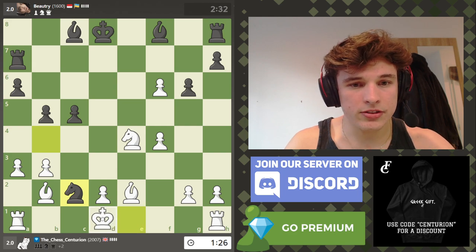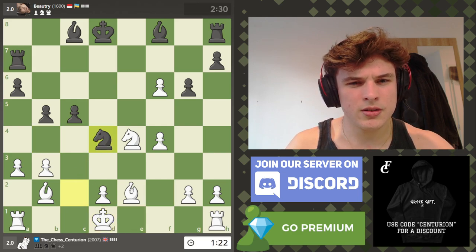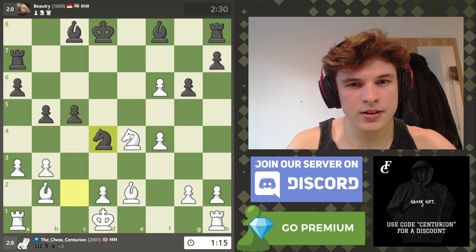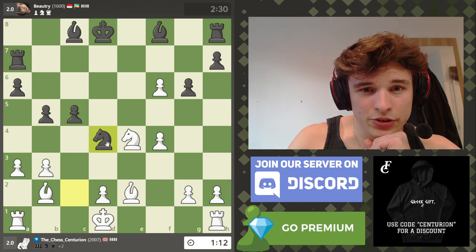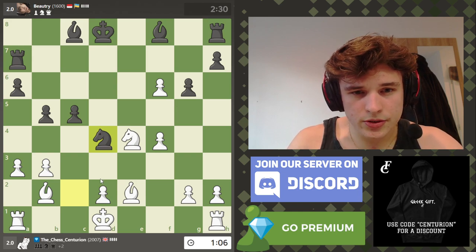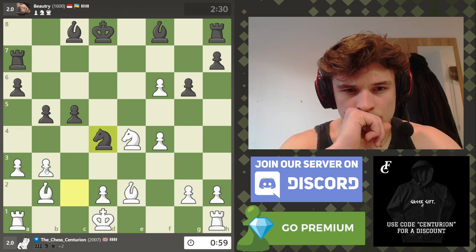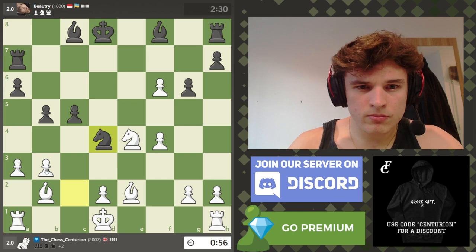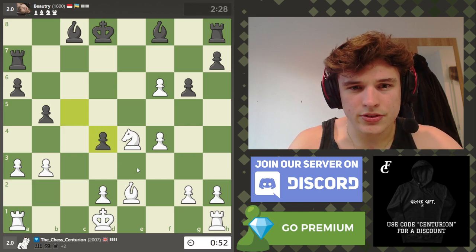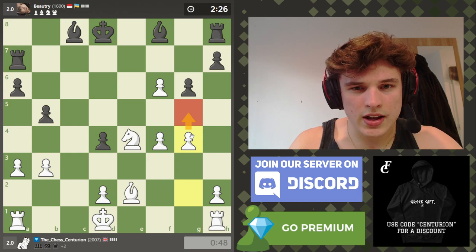Not gonna lie, I actually missed that the queen stopped defending that - maybe king here was better. I completely missed that line, so fair play to my opponent. We're still up two pawns but it's just hard to hold on to them. Maybe I have to give my bishop up - I don't want to, but I'm also low on time. I think I have to. Try to play g5 to secure my pawn.